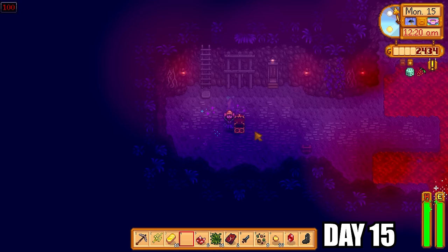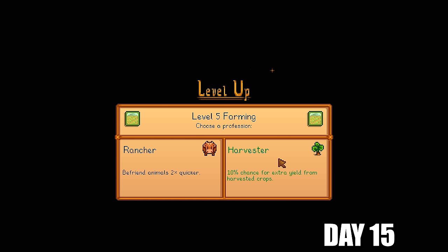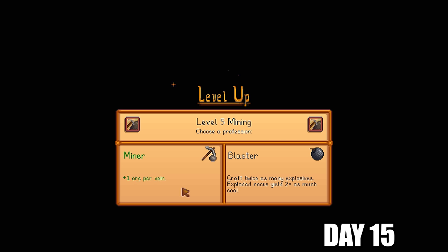At floor 90 I got 14 gold bars — really happy since you need those for quality sprinklers. Got to level 100 and grabbed the star drop. The skull key was waiting on level 120. At level 5 farming I chose Harvester — 10% chance for an extra crop when pulled up. For mining I went with Blaster: craft twice as many explosives and exploded rocks yield double the coal. That is absolutely amazing.